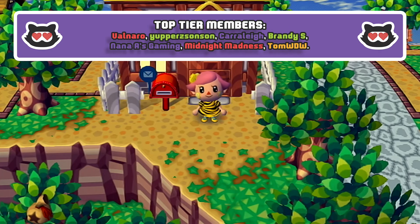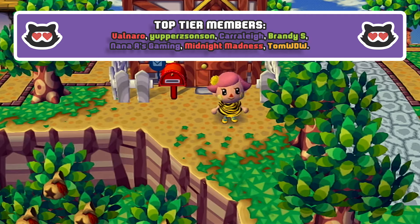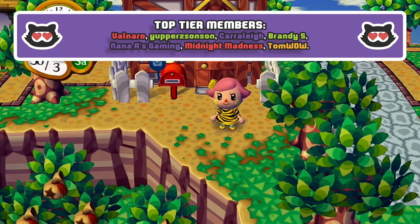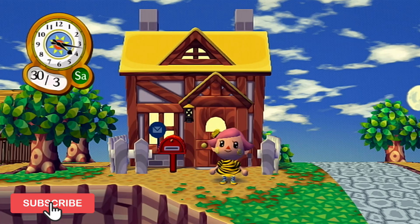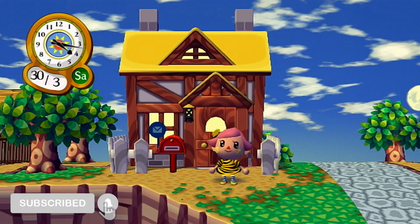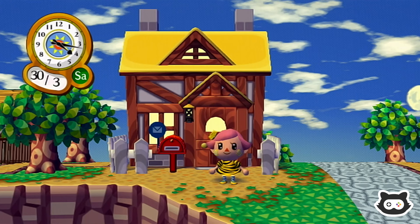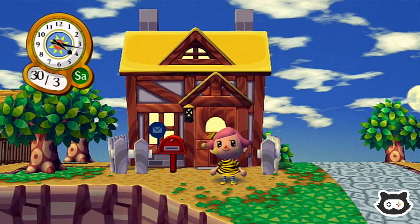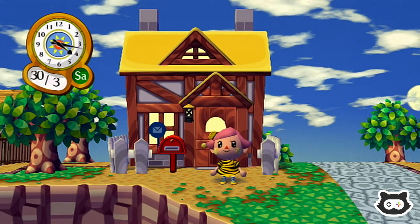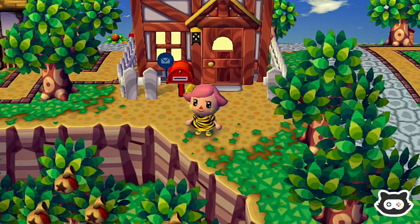Hey everyone, welcome back to another Maury's Plays let's play of Animal Crossing: Let's Go to the City, or Animal Crossing City Folk as you probably know it. We have the upgraded house - pretty much the most upgraded house you're able to get in this game. Is that the moon? What is the moon doing out at this time of day? Very weird - that might be a spring thing. Anyway, we have two chimneys and a yellow roof, which also means we have the basement.